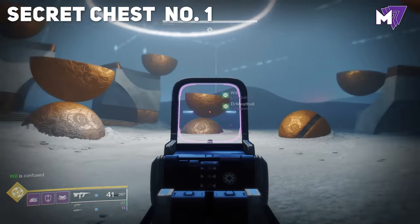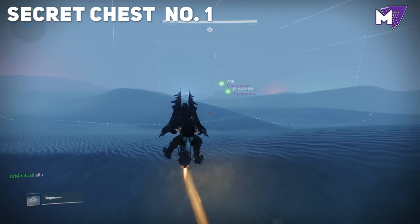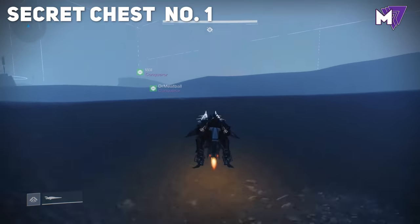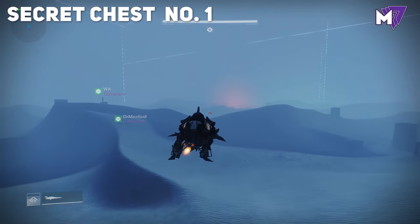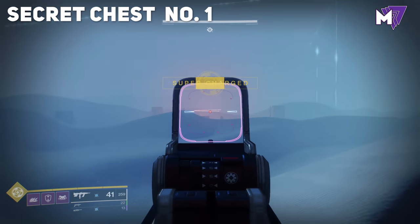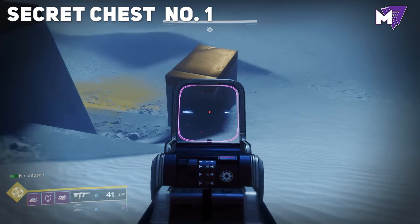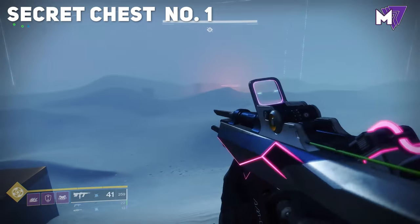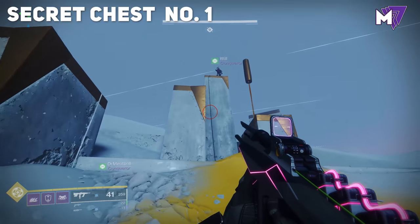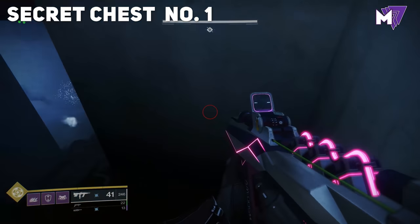Next is the first secret chest. Using the spawn point as a reference, turn slightly to the right and move forward — there's a giant dune right in front of you. Keep moving toward the orange-ish red light, which is the Clovis Bray area of the heaven/hell section. Just before you get there, there will be a structure to the left. Look for some yellow dust on the snow or sand, and you'll find a small hole to go through. The chest will be at the end of that tunnel.